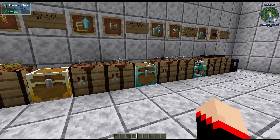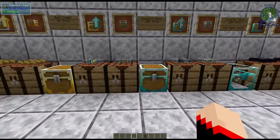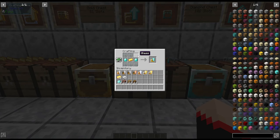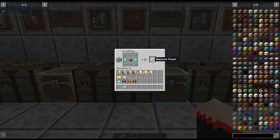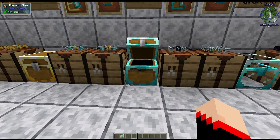Next we have the diamond chest, which has 108 slots — the highest you can get slot-wise. For the gold-to-diamond upgrade, use six glass on the top and bottom rows, two diamonds on the sides, and a gold ingot in the middle. To make the diamond chest outright, take a gold chest, put six glass on the top and bottom, and surround it with two diamonds on the sides.